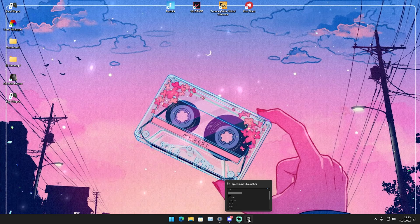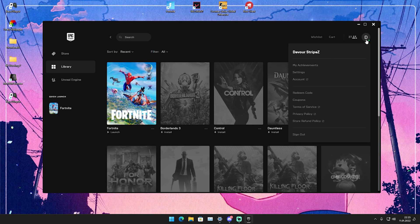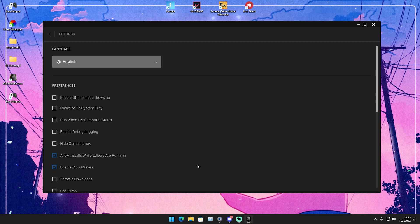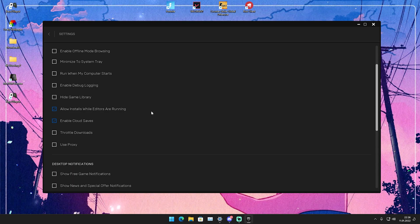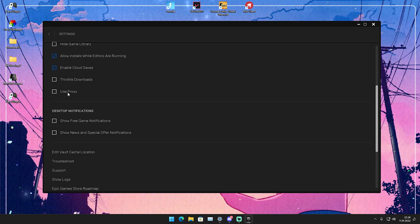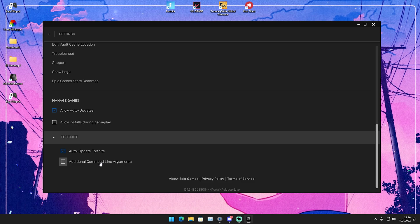For the second tip, open up your Epic Games Launcher and go into Settings. Just launch it, click on your profile, and you'll see Settings. There are a lot of things here you should uncheck 100%: enable offline mode browsing, minimize to system tray, run when my computer starts, enable debug logging, hide game library, throttling downloads, and use proxy — all of these should be turned off. It won't make a crazy difference, but if you're really struggling with FPS this can be important. The only things I'd leave on are allow installs while editors are running and enable cloud saves. Also turn off all notifications.